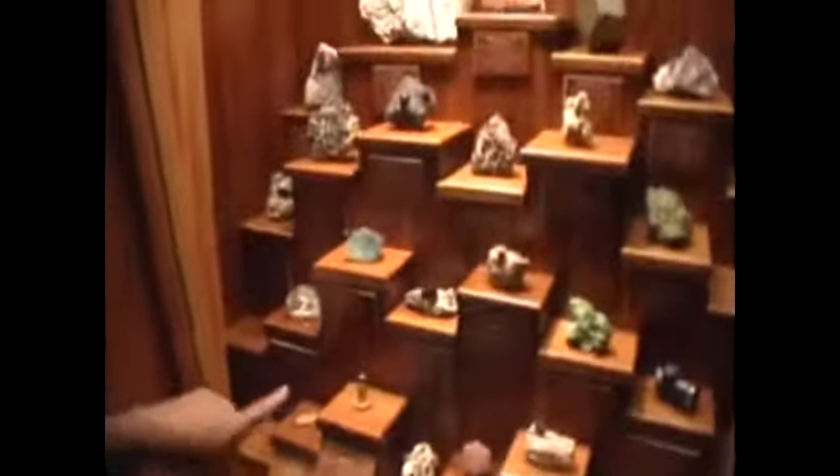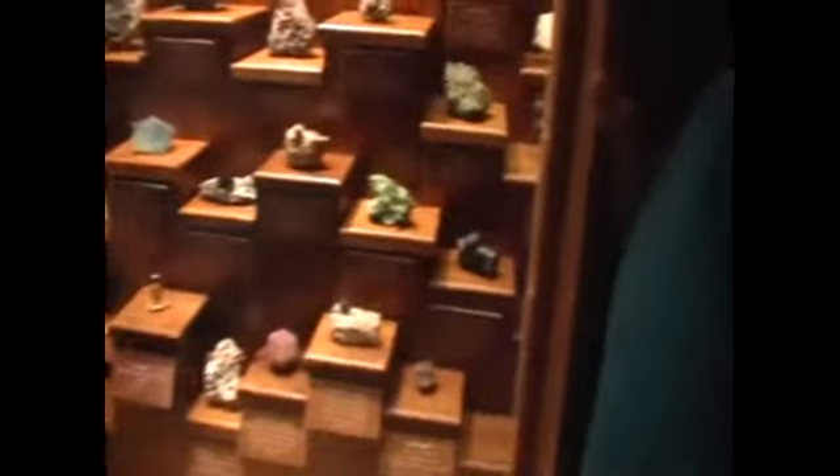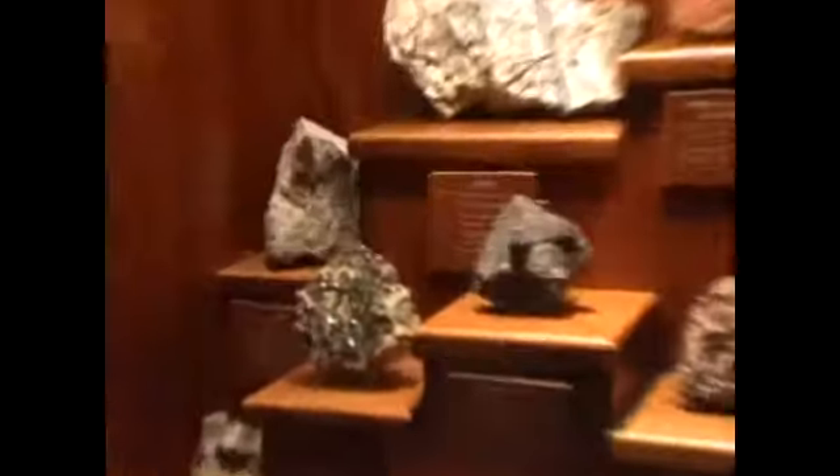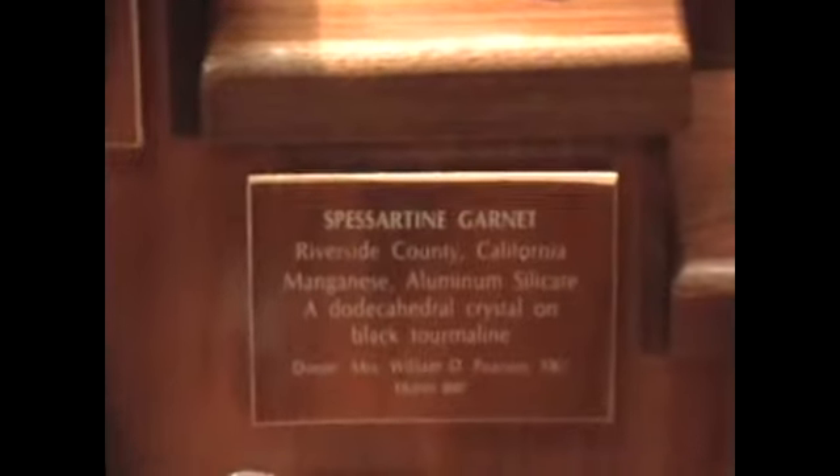Oh, okay. Cubic zirconia. That's what that is supposed to be on there. That's cute. And then there's garnets, different kinds of garnets, there's more topaz back there and there. Barely — it's like a small piece of topaz in a hunk of rock. Well, that's what they find it in, that's the ore they find it in. Yeah. I like this name here: Spessartine Garnet.